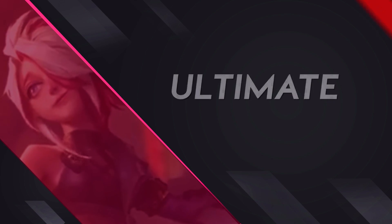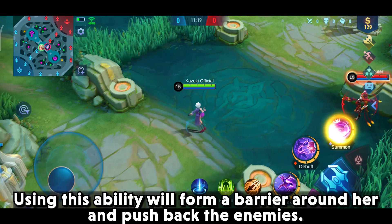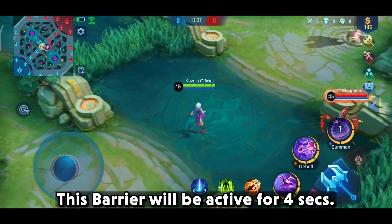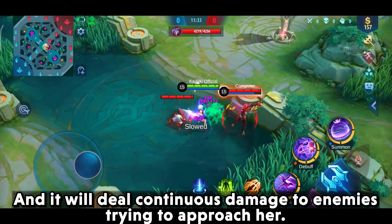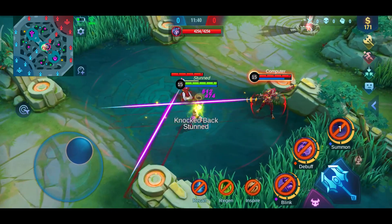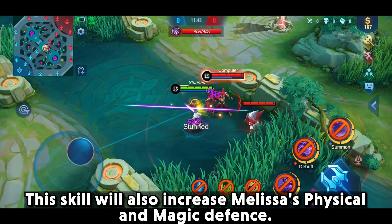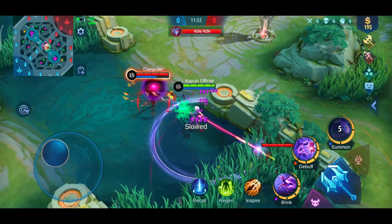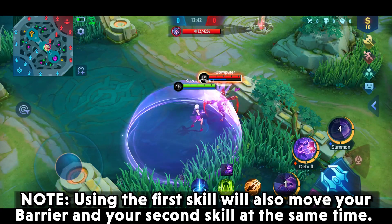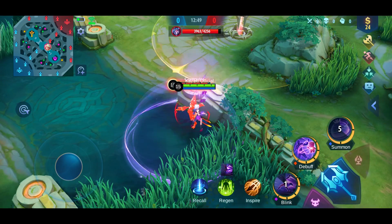Let's talk about her ultimate. It works similarly to Akai — using this ability forms a barrier around her that pushes back enemies. The barrier is active for four seconds and deals continuous damage to enemies trying to approach. This skill also increases Melissa's physical and magic defense. Using the first skill moves both the barrier and Muddles simultaneously. Staying inside the ultimate keeps the barrier for four seconds; moving out removes it after a short while.